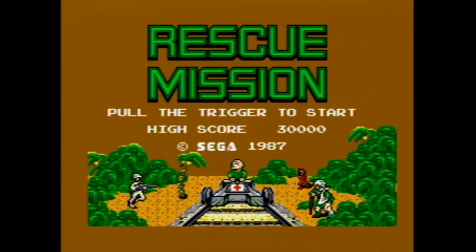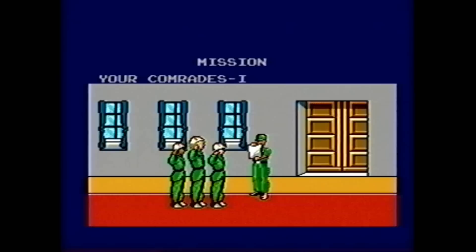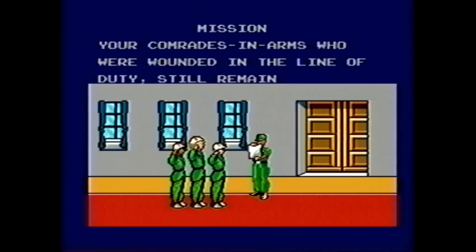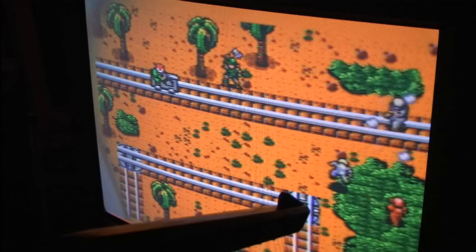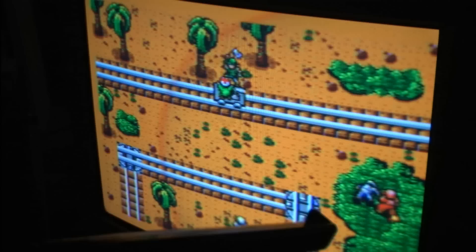It's Rescue Mission from 1987 for the Sega Master System, a light gun shooting game played with the Sega Light Phaser, where as an army sharpshooter you are providing cover for medics who are riding a railway handcart deep into enemy lines to collect soldiers trapped and surrounded by bad guys.